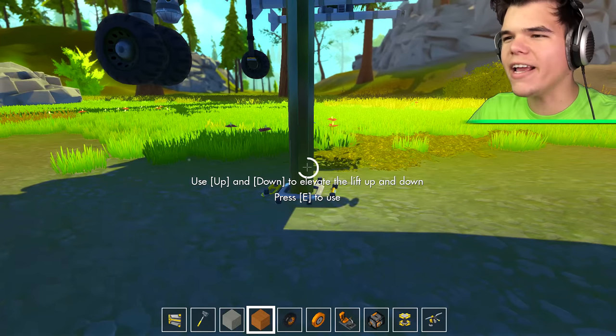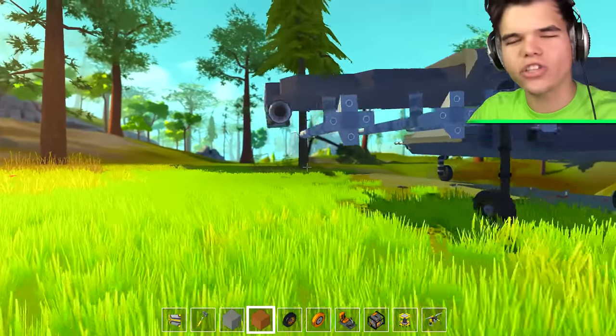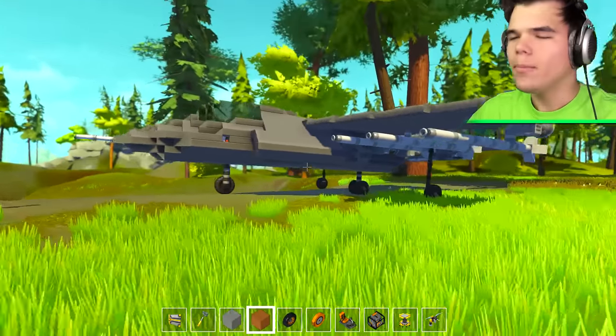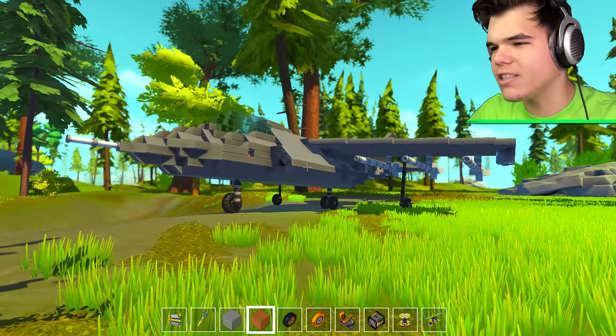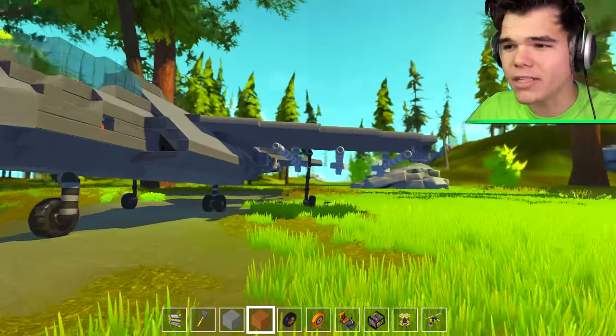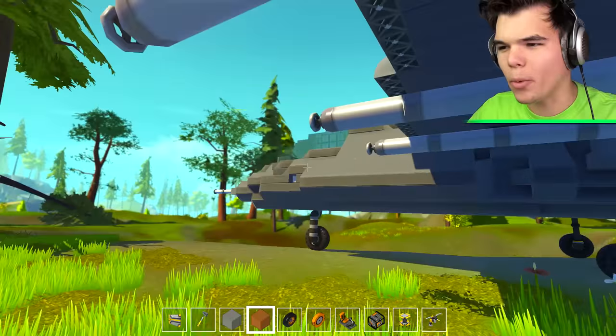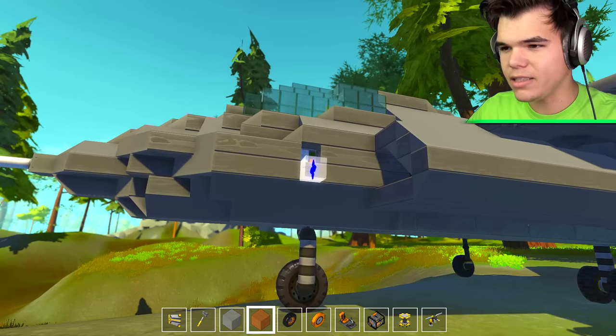We are starting off with the Hydra. If you don't play GTA then you're a loser — I'm kidding, it's fine. But do you know the Hydra? The Hydra is the plane in GTA that can stand still in the air with its thrusters pointing down. So let's just open this thing up and get inside.